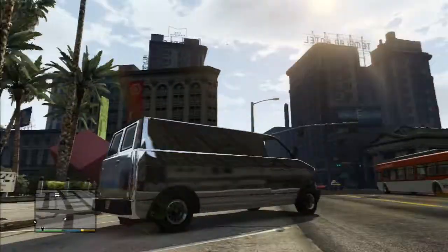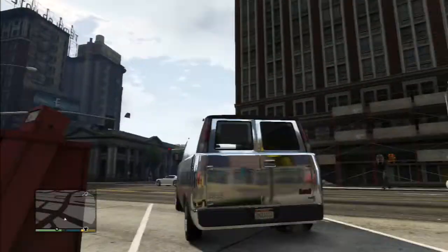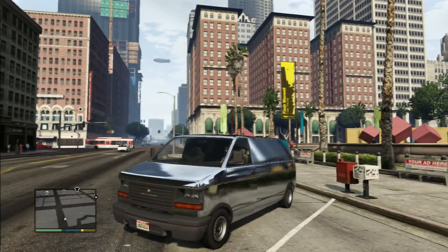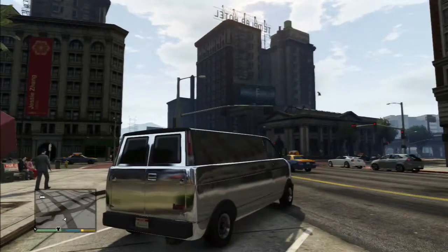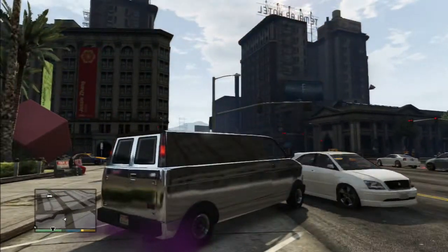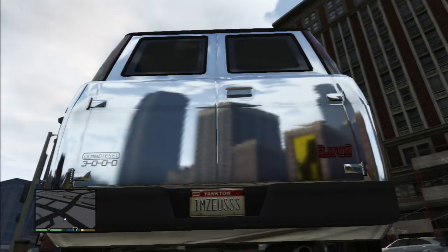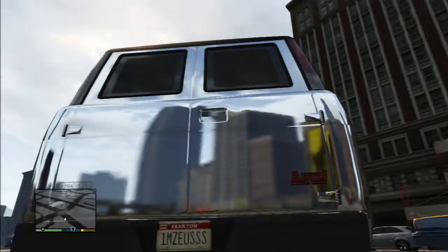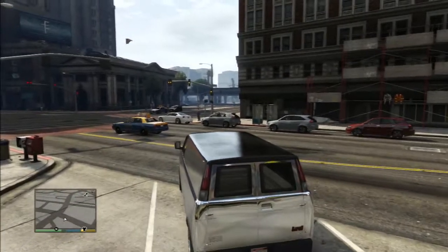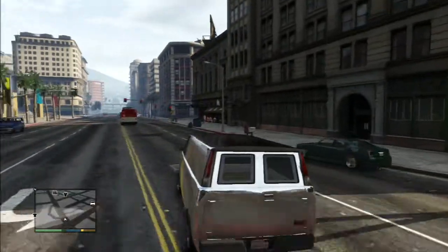This video is about a new modded van — it's a car that should be store-available in the new update. This is the Burrito van. It's got the chrome color, a pink or purple tint — I'm not sure which. It's got my custom license plate, and as you can see in the right corner it says 'Burrito.' It should be fully upgraded.